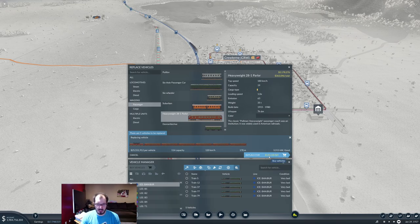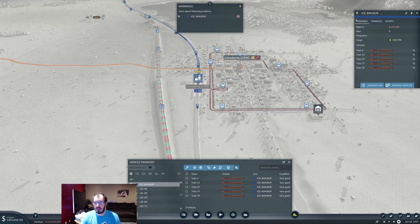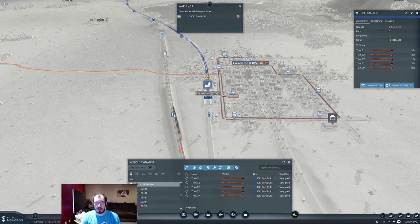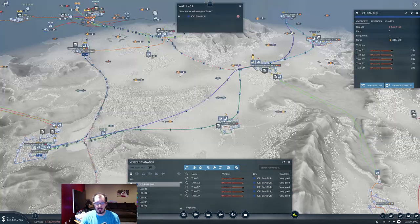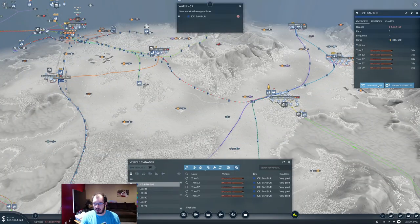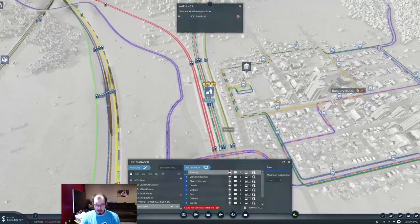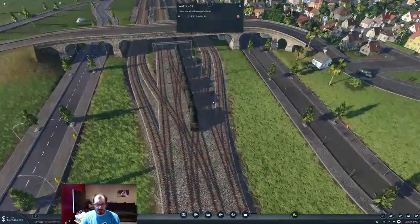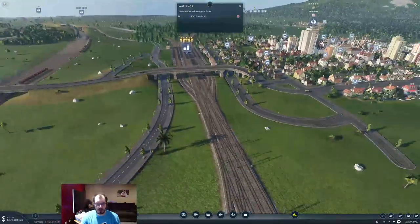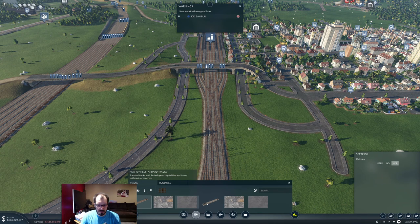It appears I forgot one place somewhere — 'could not connect all stations.' Which one did I forget? Bambury. It appears you essentially can't cross over here. I thought I had upgraded everything available to upgrade here but apparently I didn't. Let's find that — it's this regular track, because everything in front should be slow. Yeah, it was this one because this turn wasn't done. I should just turn all of these into electrics so I don't confuse myself later on.